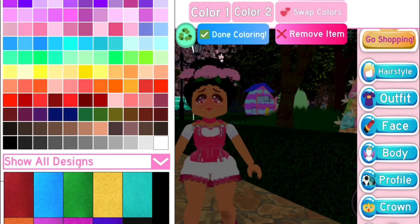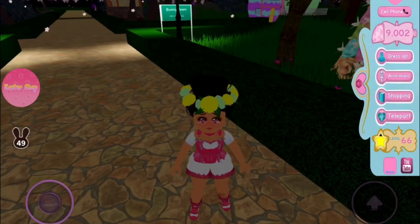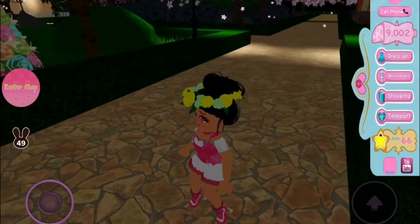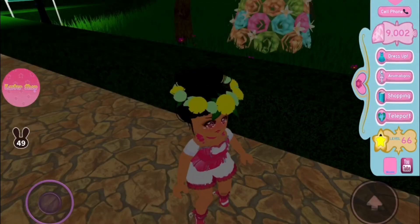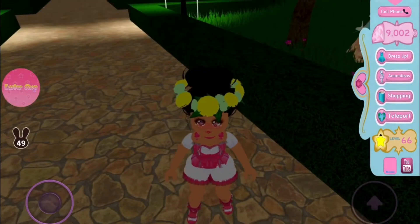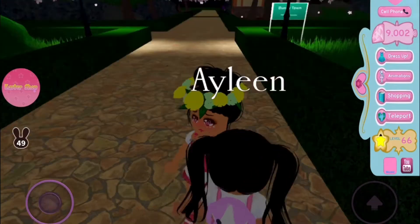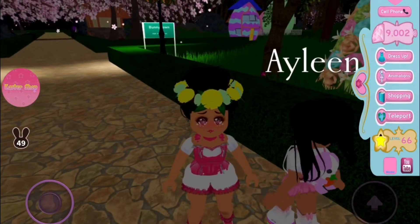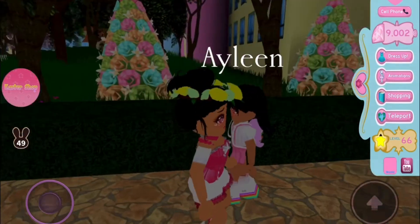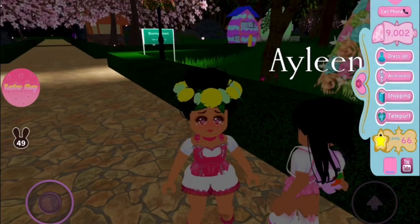So this is a flower crown but you can put any colors you want, and it looks so beautiful! It doesn't really look like a flower because of the colors, but if you put a light color you can see it. It's so cute! You can't really see it but there's like a little branch under it.